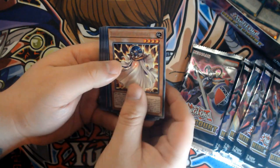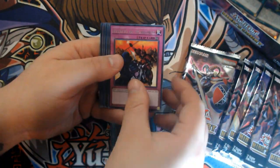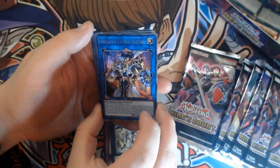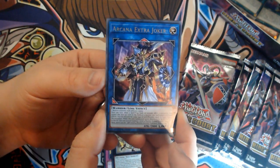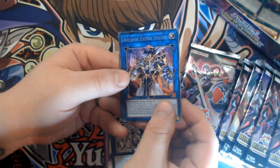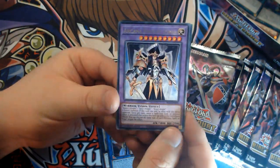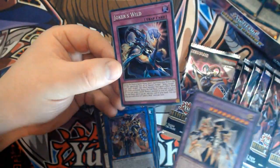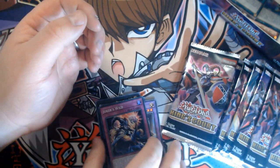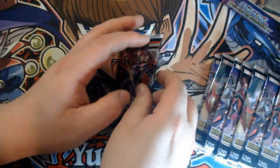Zolga the Prophet, Warrior Returning Alive, Rivalry of Warlords, Constellar Ptolemy, Arcana Extra Joker — pretty cool, looks really nice, a powerful Link-3 — Arcana Knight Joker — that looks awesome, I love the artwork — and Joker's Wild. The artwork on these is absolutely insane. This looks like a really cool archetype, definitely one I could see myself playing for a good bit of fun.